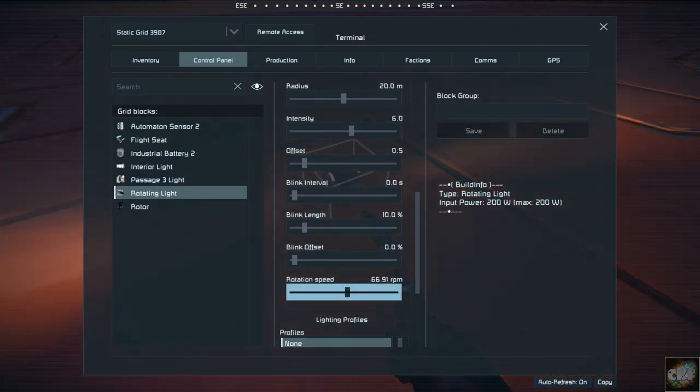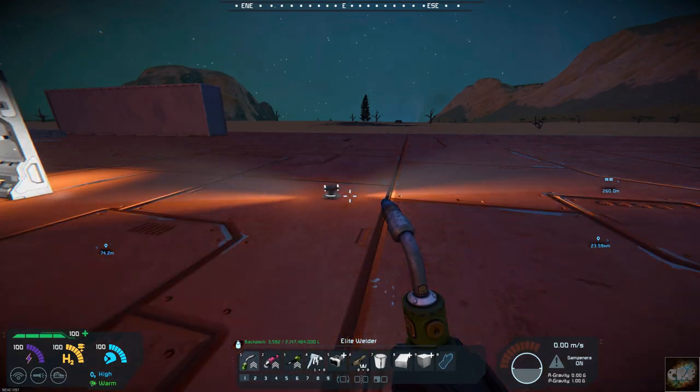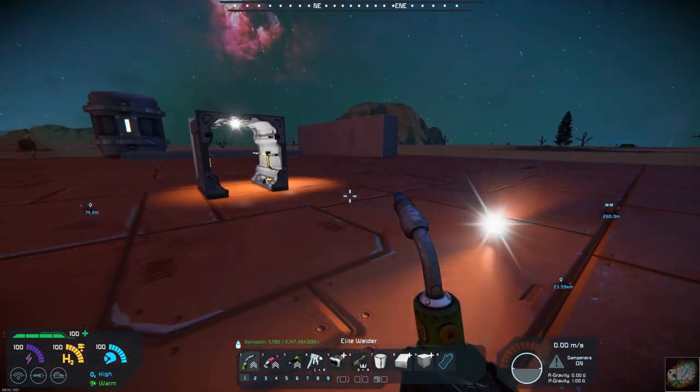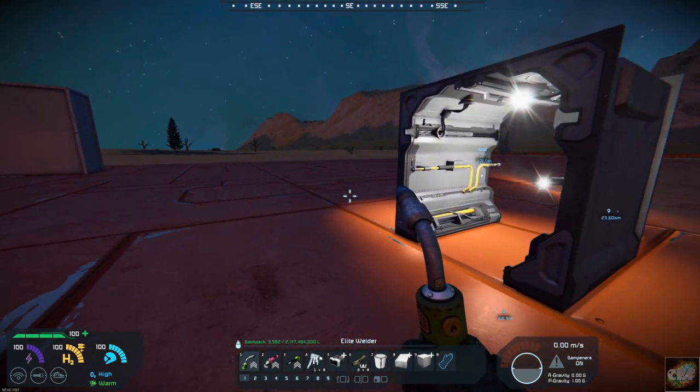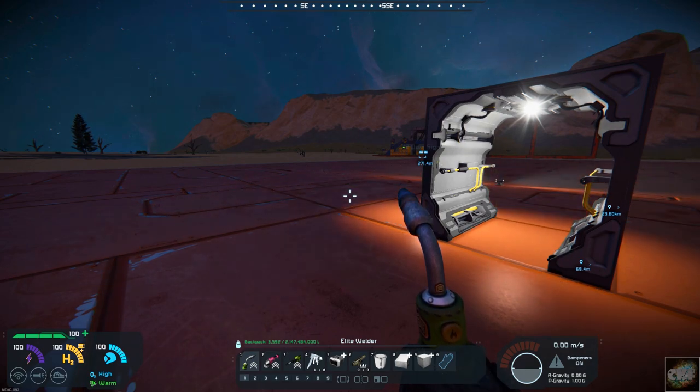You can speed up the rotation right there if you want it to be a little bit faster. That is this week's mod. I've always liked this mod — being able to interact with the light blocks. I am really surprised that Keen has not put this into the vanilla. It really makes a much cleaner, easier way to adjust your lights, especially if you have a lot of lights and use it in conjunction with one of the other mods I showed. The lighting profile really does help make it a lot easier to adjust your lights and set them up.